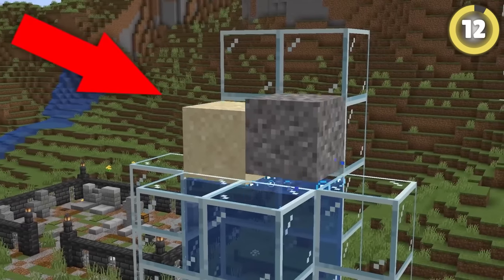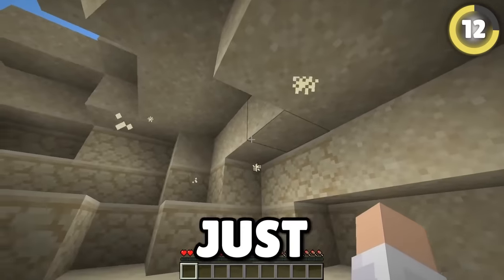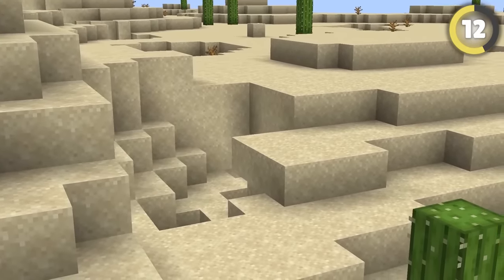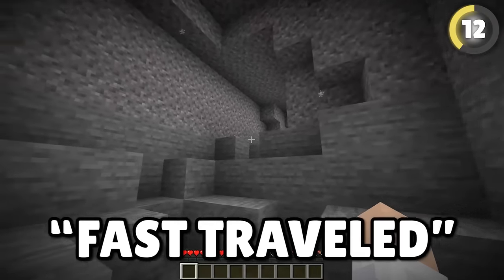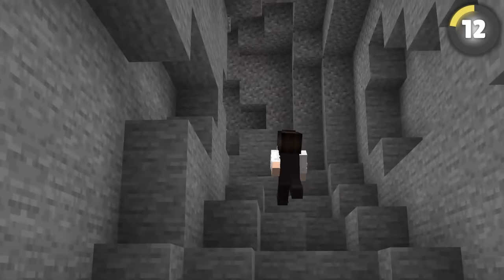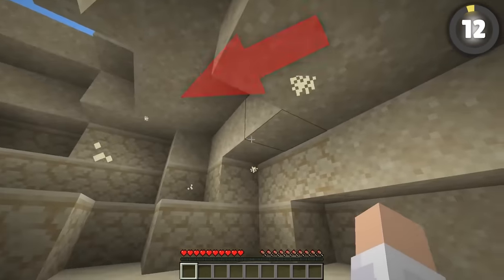Sand and gravel are two of the only blocks affected by gravity, but sometimes you can find sand just floating. This was a bug created by a Mojang developer — the sand and gravel was meant to fast-travel to the ground, but it was so fast the game couldn't make it move. Eventually, the developer added dust particles so it could become a feature.